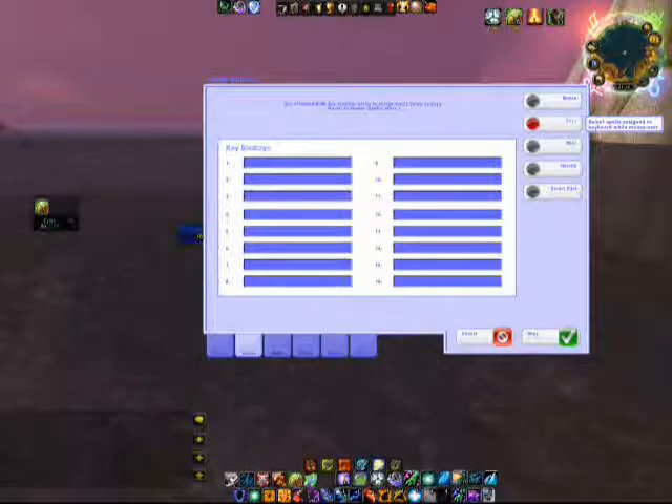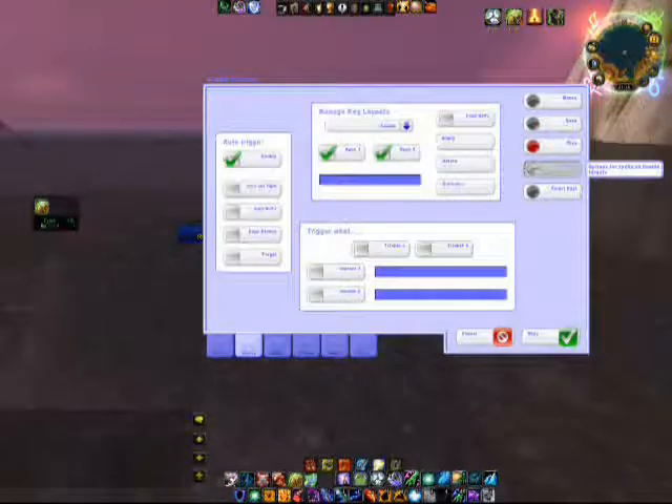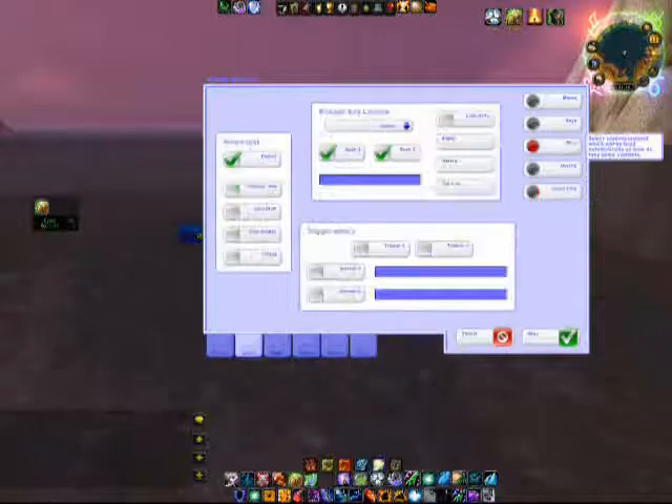You have miscellaneous bindings — this is for your trinkets. If you have healing trinkets that you want to use, you can set that up here.